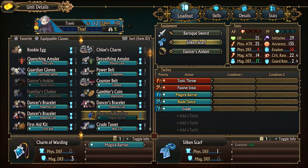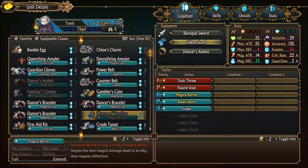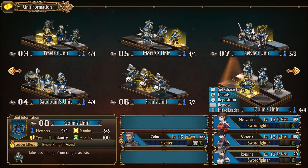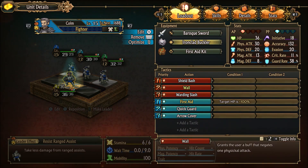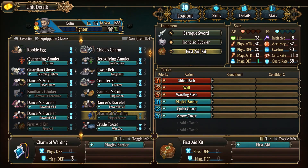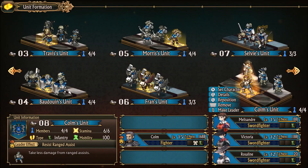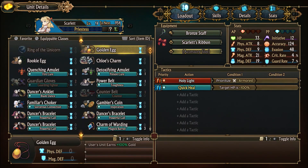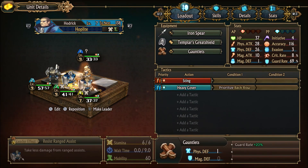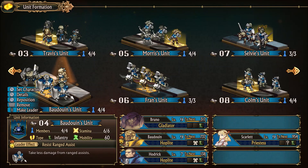The Charm of Warding has Magic Barrier — negates the next magic attack dealt to an ally and also negates afflictions, triggered before an ally is hit with a magic attack. Can't give it to him — can only be equipped by clerics. So we can give it to her maybe. Yep, and that's pretty good too because they're weak to magic, so that'll protect them a little bit.